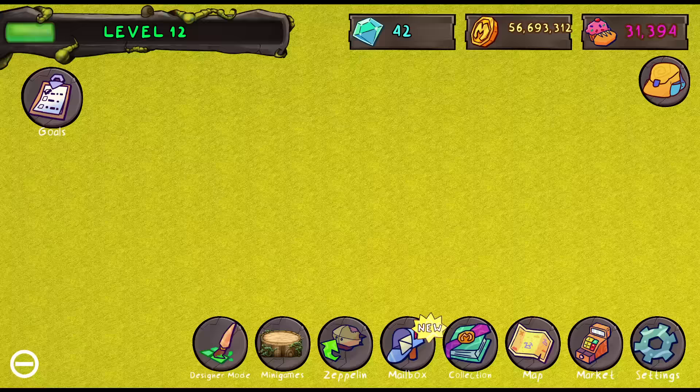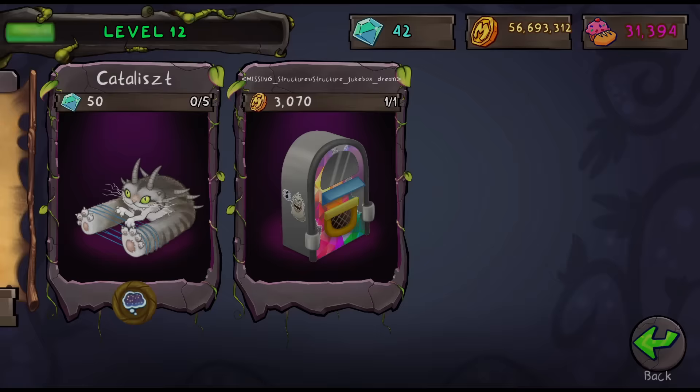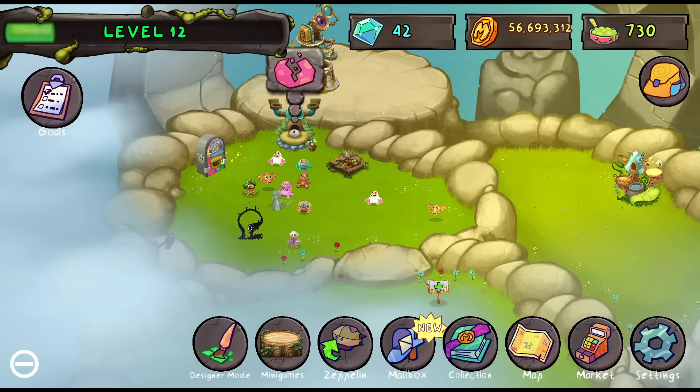Today we're gonna get some monsters on this island. If you guys are excited for this, make sure to leave a like and subscribe. If we go to the market, we can see Catalyst is here. I do not have enough diamonds for Catalyst, because diamonds are like impossible to get in this game. I only have 40 diamonds right now, and I don't even know how to get them. If there's any good methods to get diamonds, please tell me in the comments.